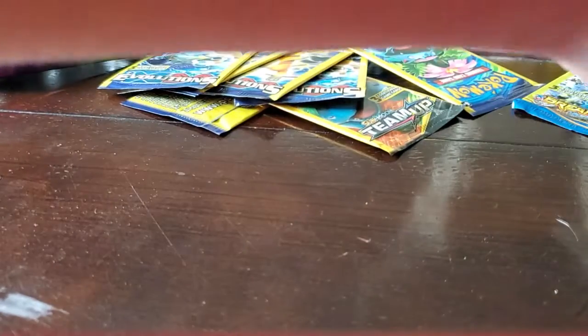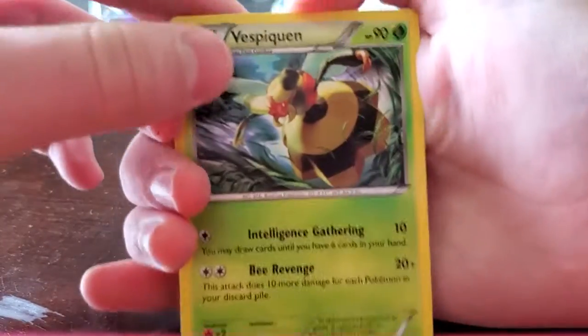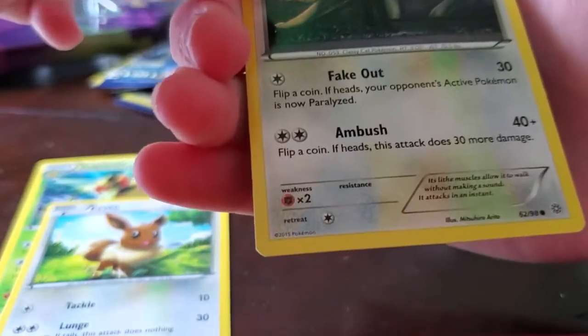Okay. From the Ancient Origins pack we got Vespiquen, Eevee, and a Persian.